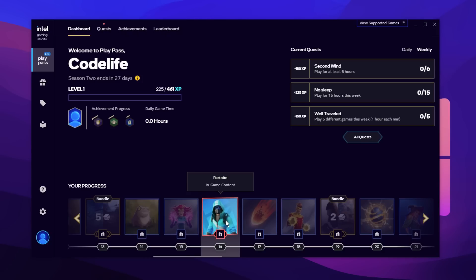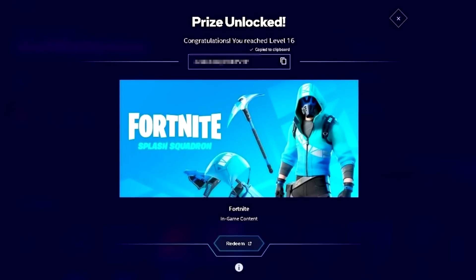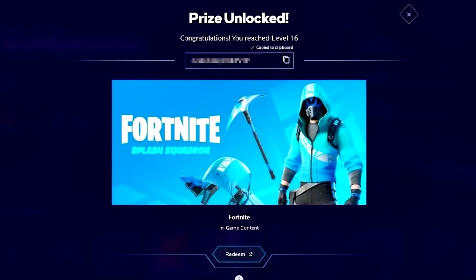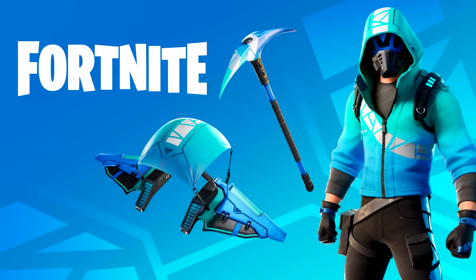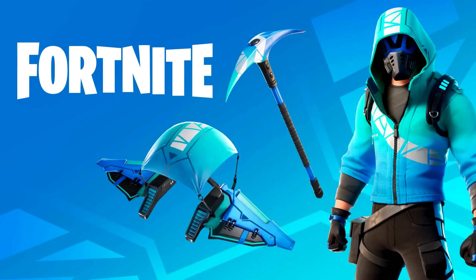If you're level 16, or you're close to level 16, you need to get on the Intel Gaming Access app, get your quests in, and redeem this prize as soon as possible — literally by the end of today — because it will no longer be redeemable after that point. Fortnite slash Intel have run out of codes to give out, so they're literally replacing the prize with one from another game that's not Fortnite and nothing related to the Fortnite Splash Squadron bundle.